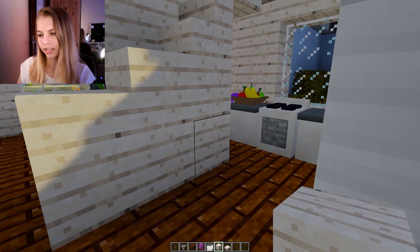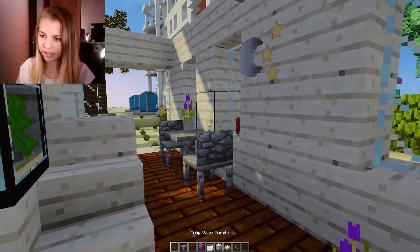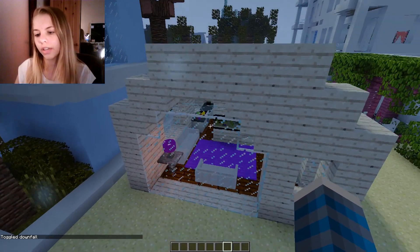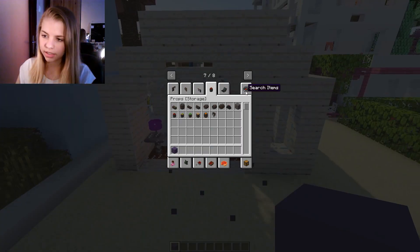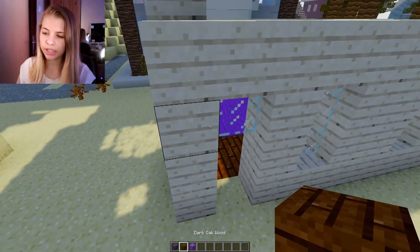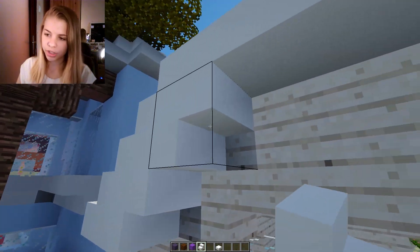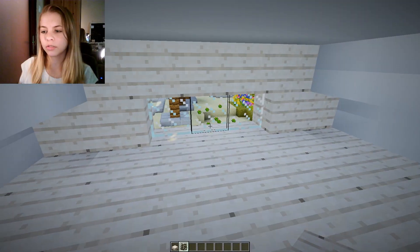We could fill this in like that — that doesn't look bad. Upstairs we still need to make the roof, so I'm not sure how this will look. For the roof maybe a purple thing — there's this clay that looks nice, or this one that matches better. Actually, let's just go with a plain white — clean, simple, almost elegant.